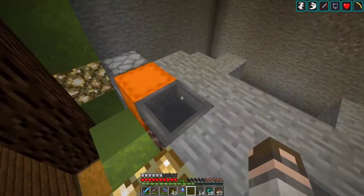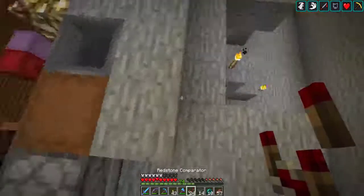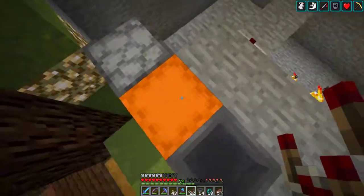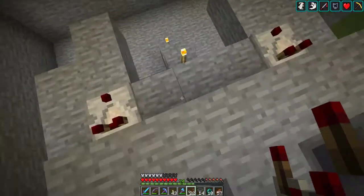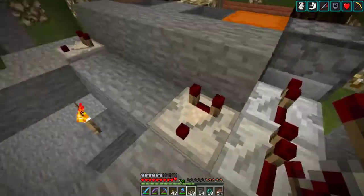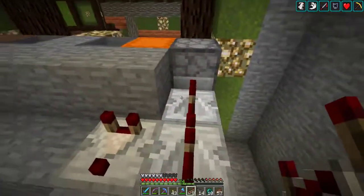Dispenser facing into each one of these shulkers. We're going to want a comparator facing out of the block that touches each of these shulkers, and then we're going to want two redstone repeaters on full delay going into the dispensers.